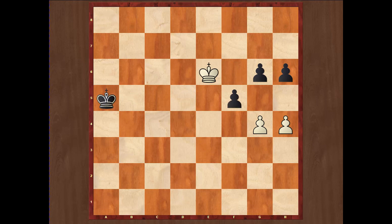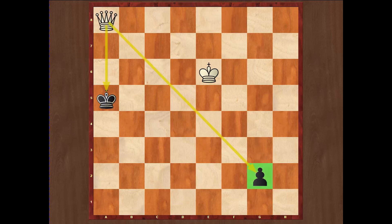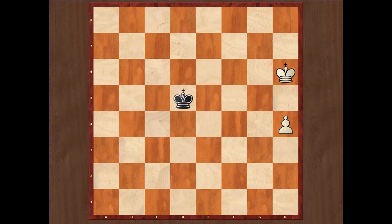After Kc6, if immediately f5 then gxf5, and if black plays g5 in this position then hxg5, hxg5 and white's pawn is much faster — white will have enough time to promote and stop or win black's pawn for an easy win. And if after gxf5, gxf5 then Kf5 and again the white king is fast enough to win the pawn and promote before black's king approaches. If instead of f5 black plays h5, white wins the same way — winning both pawns and promoting.